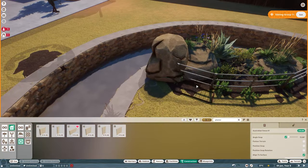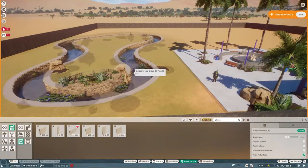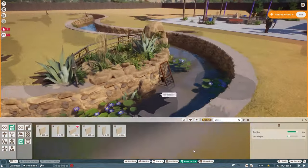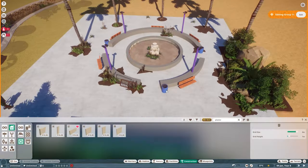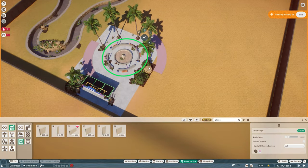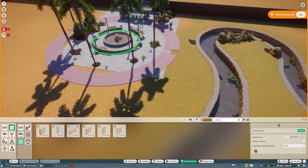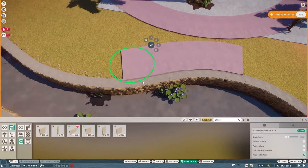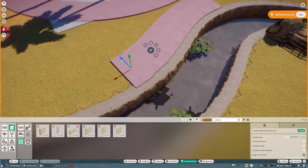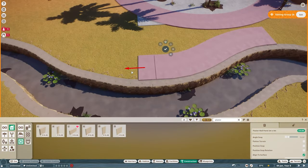Planet Zoo has similar water features to Planco so I can still do a lot of the same things. I placed a lot of fencing and crates everywhere just to make it really look messy. Now we're laying the infrastructure of the park on the ground with these really ugly purple tiles.